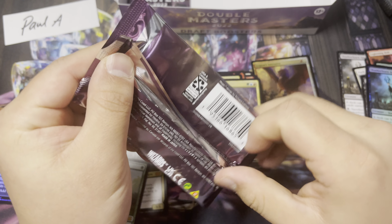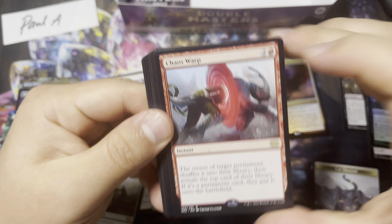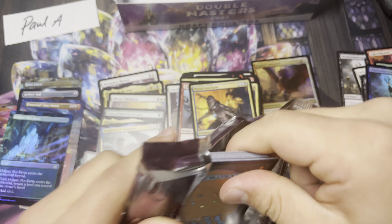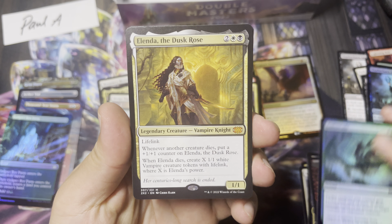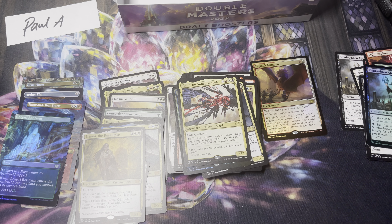We got three more packs left — open to keep up the hits. We got Chaos Warp, Prize Amalgam, and that's it for that one. Only two packs left. Very last pack of the Draft Booster: got a Foil Rare, Glimpse the Unthinkable, and an Elenda the Dusk Rose — this is like the only valuable card from Rivals of Ixalan. No borderless mythic, no Imperial Seal.